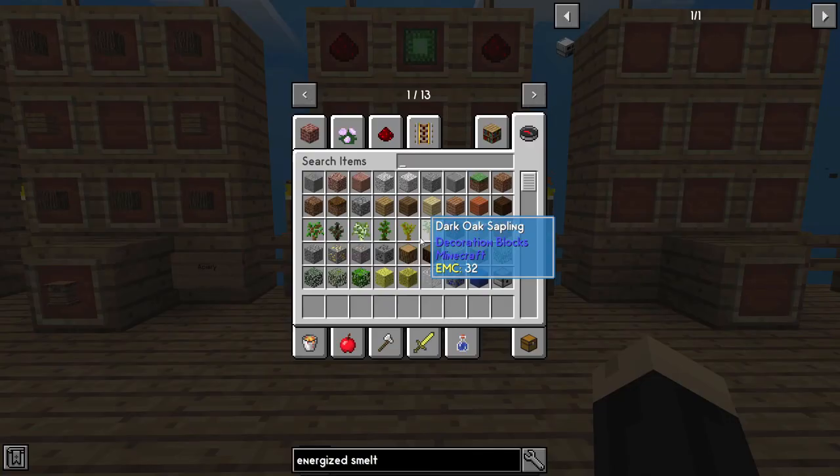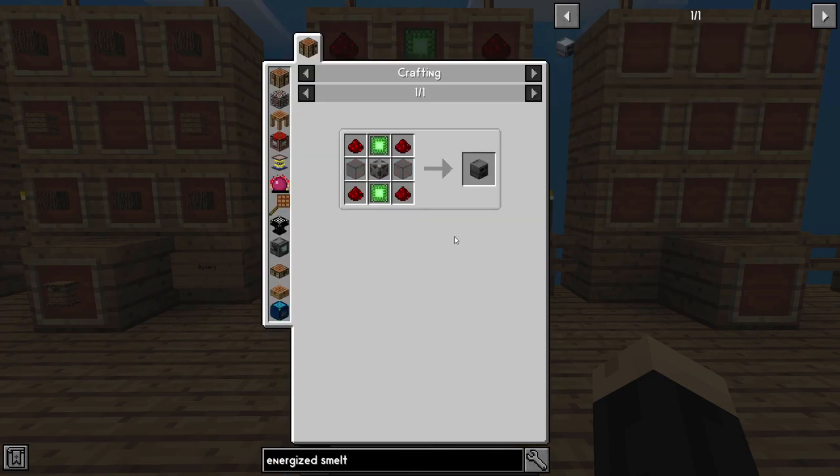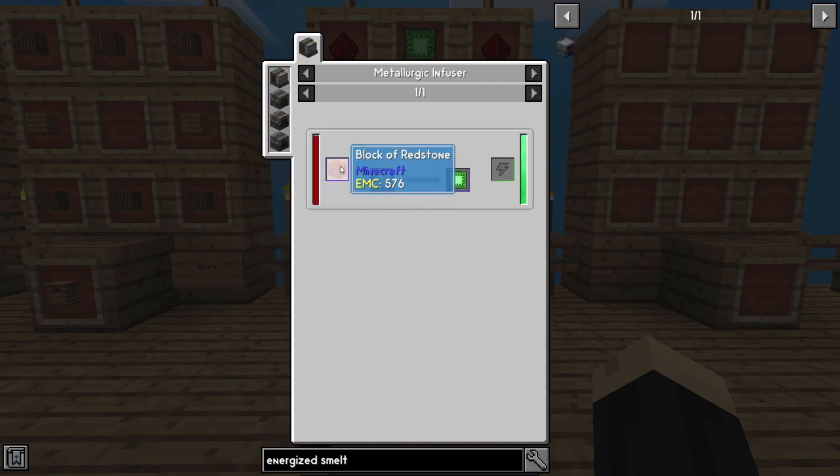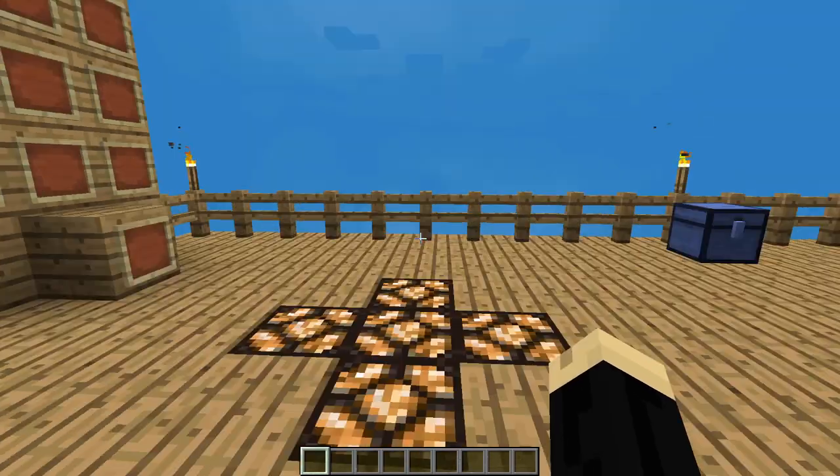The energized smelter is probably the most advanced component in this setup, but it's still not too hard to put together. The steel casing is just going to be some steel, a piece of osmium, and some glass. To get your basic control unit, you're going to put redstone and osmium in a metallurgic infuser — an easy process I've covered in other tutorials — but you will need those to put together your energized smelter.